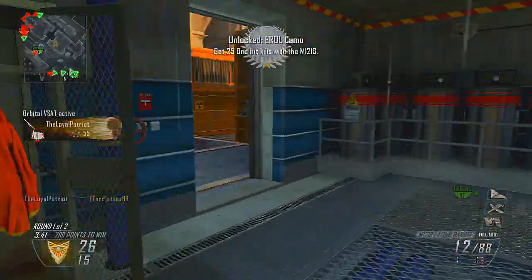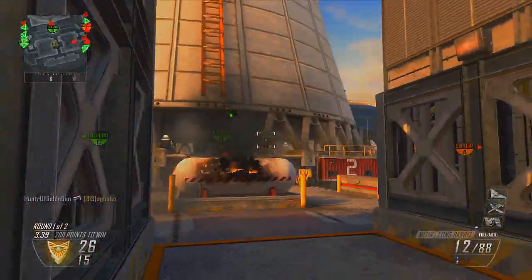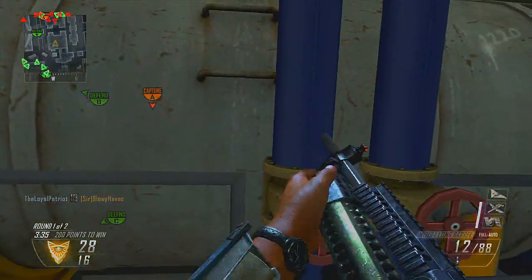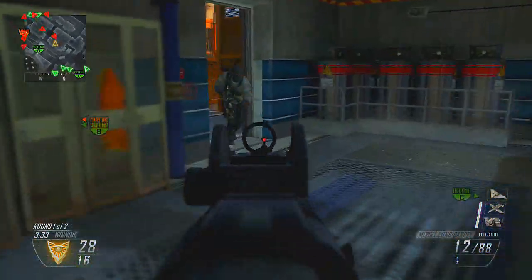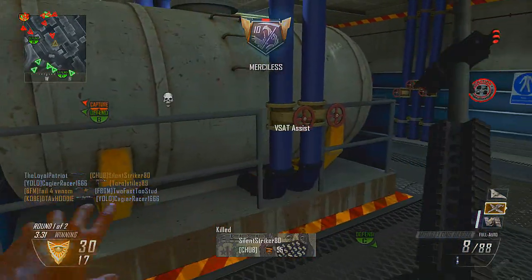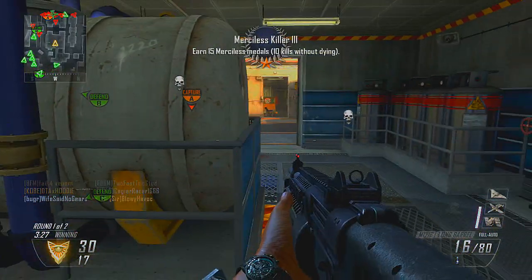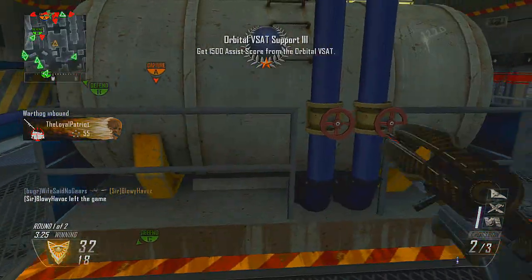I've done everything right — I've used my cover, I've used my C4 effectively, my crossbow, I've used my cover — I've done everything right to be successful, and that's what you have to do with this shotgun. You have to make the right moves. But sometimes in Black Ops 2, even doing the right thing won't guarantee you success.